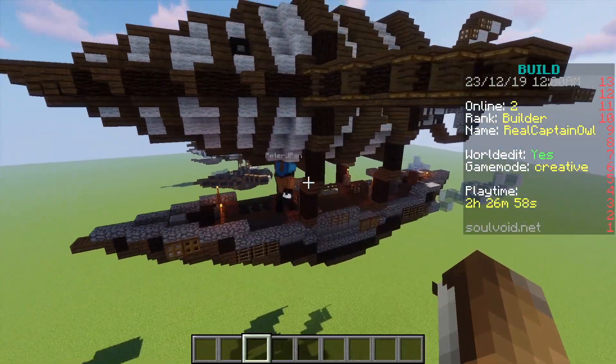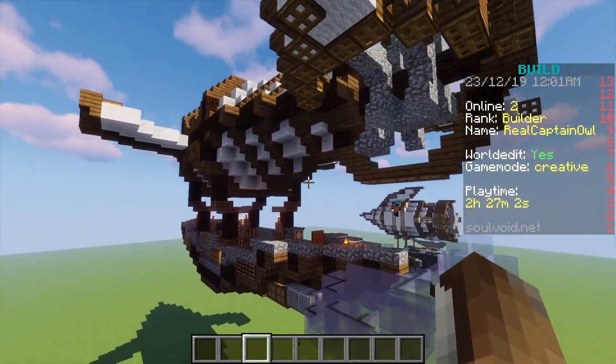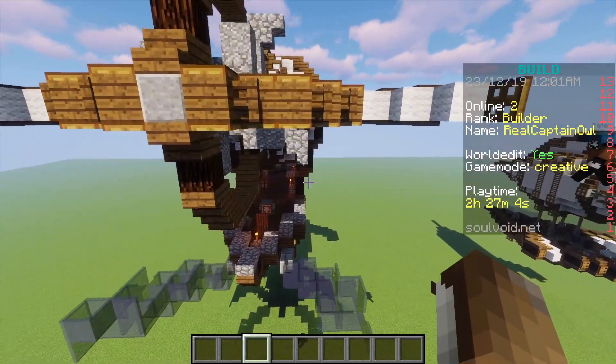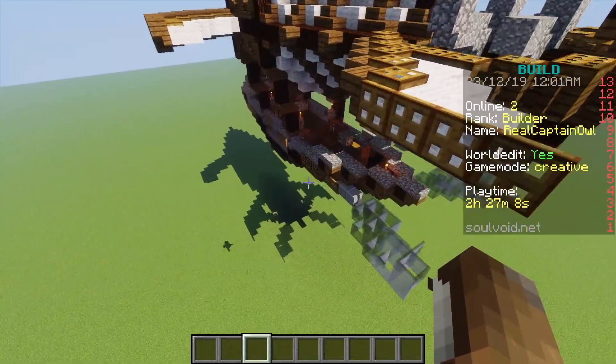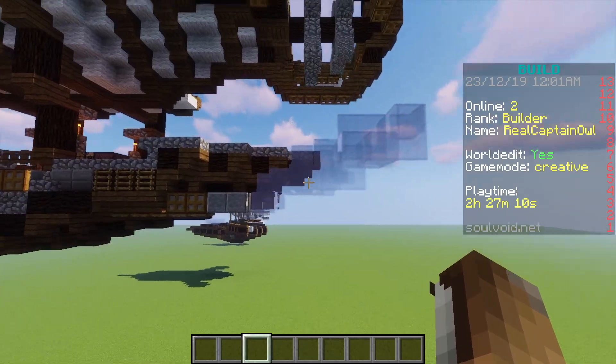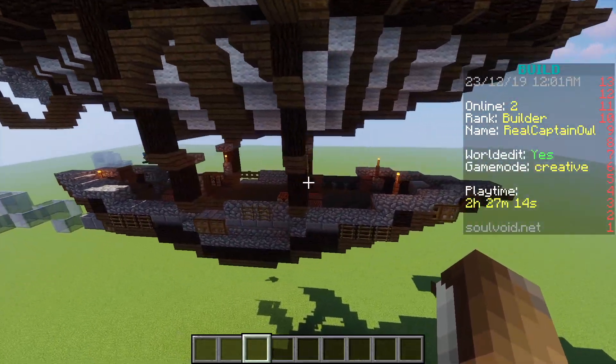Our final build here today is the giant ship. This giant aircraft features a massive propeller in the back with four stability wings, plus some gas or steam leaking out of the back, and some more detail. Tell us about it, Peter.